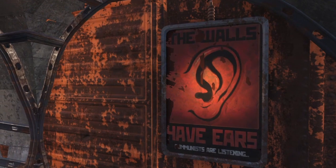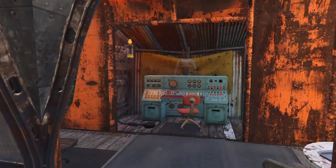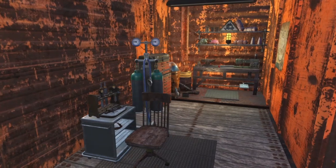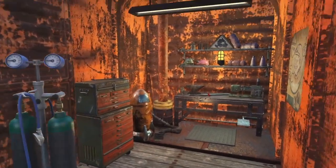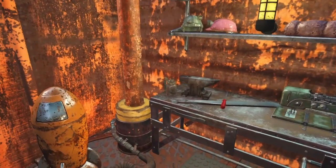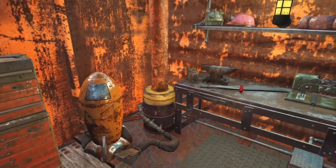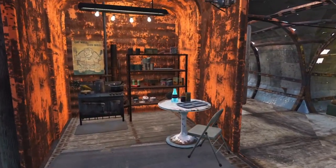Gathering information on the Institute is always a priority, so we have our listening station. And you need to touch up your face. That blends in color-wise, but I did vent it — got a chimney in here to vent. And a cooking station.